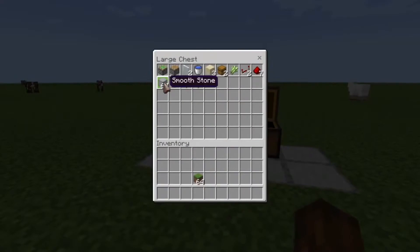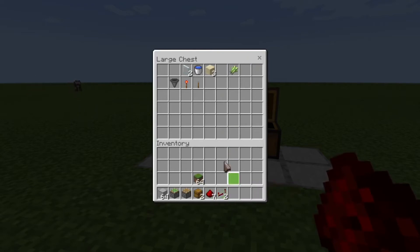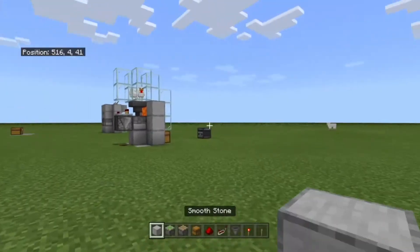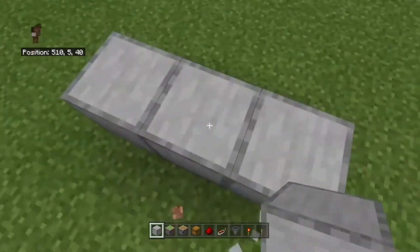First up, for this build you're going to need some smooth stone building blocks, a sticky piston, a normal piston, two chests, seven redstone dust, two redstone repeaters, a hopper, a redstone torch, a lever, three sand, one sugarcane, one water bucket, and two glass panes.